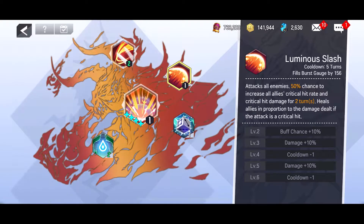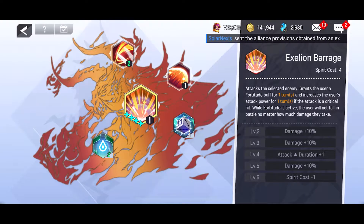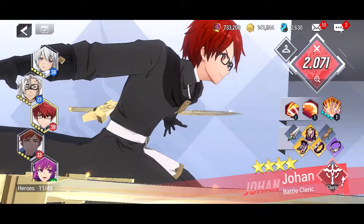The second skill I really like: it attacks all enemies, has a 50% chance to increase an ally's critical hit rate and critical hit damage for two turns, and heals allies in proportion to the damage dealt if the attack is a critical hit. Then the third skill attacks a selected enemy, grants the user a fortitude buff for one turn, and increases the user's attack power for one turn. And if the attack is a critical hit while fortitude is active, the user will not fall in battle no matter how much damage they take.